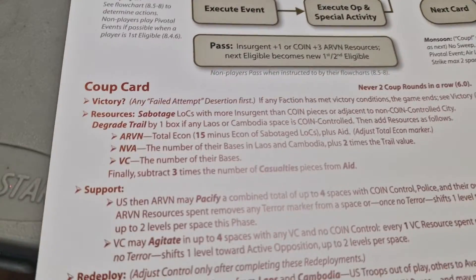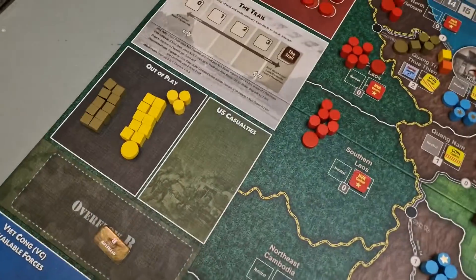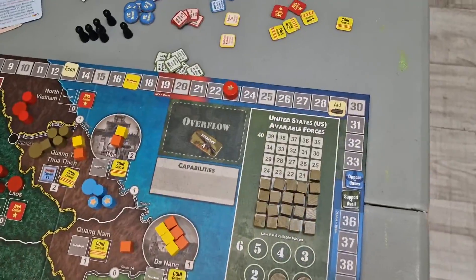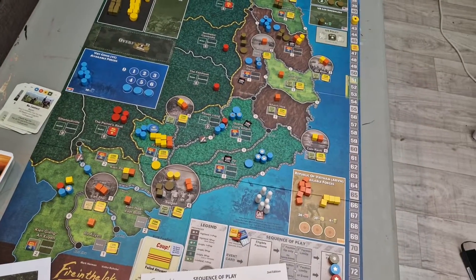Finally, subtract three times the number of casualty pieces from aid. The US had no casualties that first round, so there's no deduction from aid. The aid is going to remain up at 29. That is the resources phase done.